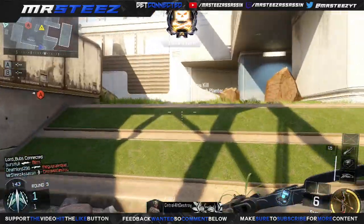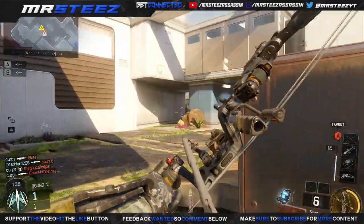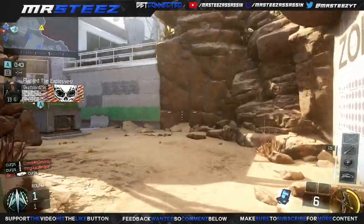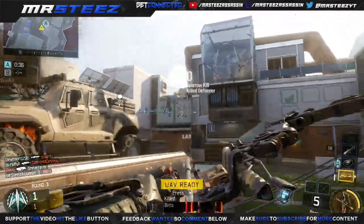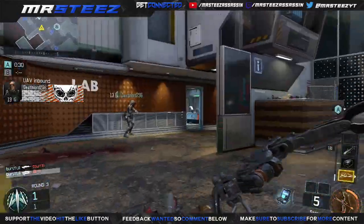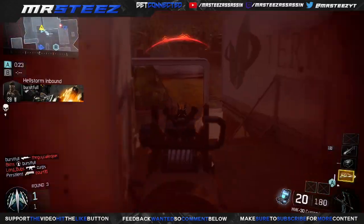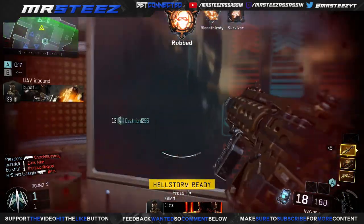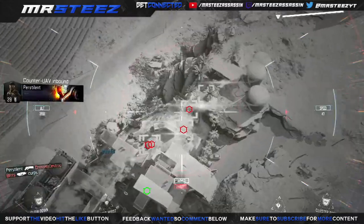We also have two wildcards — both Primary Gunfighter — so we can run all those attachments. For the secondary we have the RK5, the three-round burst pistol. I keep wanting to call it the B23 but it's the RK5. I haven't tried the full-auto pistol yet, but between the starting pistol and the RK5, this one is definitely the better one. The RK5 could seriously be used as a primary — it melts, it's really good.